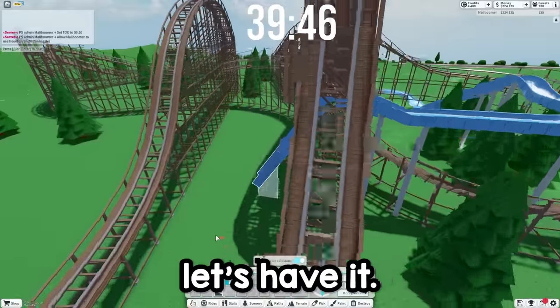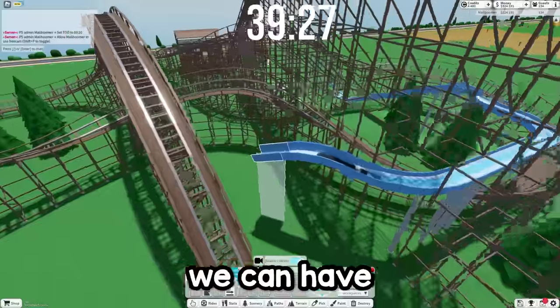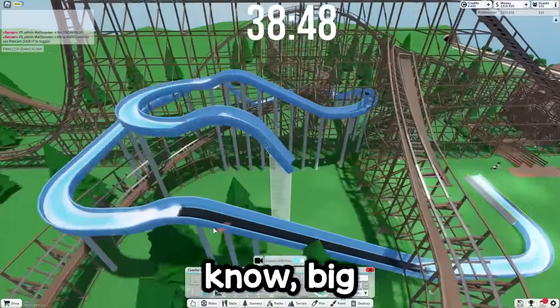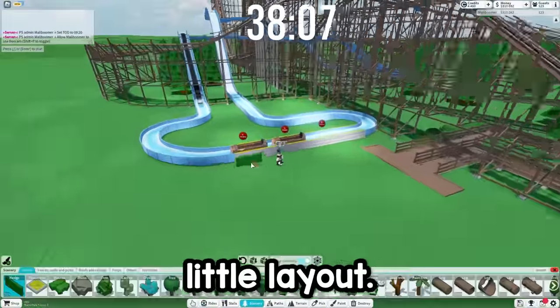Let's have it just dive underneath here. Actually, we could go over here and then have the drop. Big drop right here — this is going to be where it is. Turns around here and then big drop. Okay, log ride's done. It's kind of basic, but it's a fun little layout.